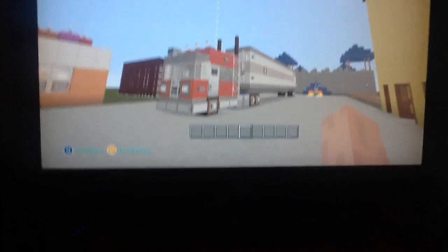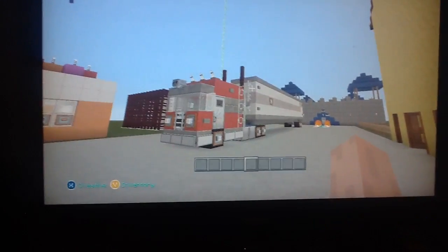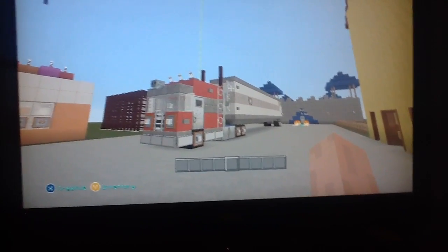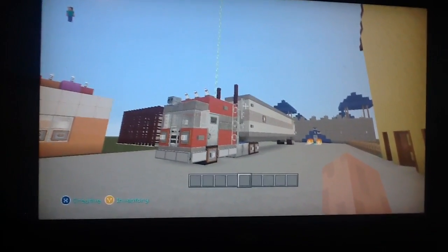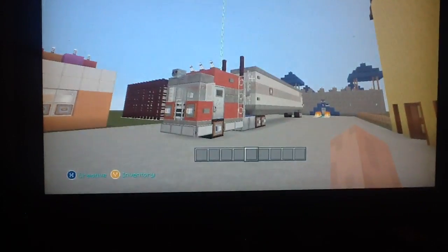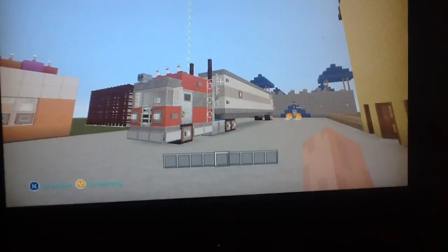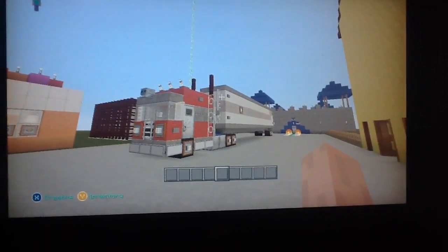What's going on everybody, this is the X-Men here, and I have a very special build that I've done, officially added to my free creation world on my Minecraft game, Xbox 360 Edition. So I went ahead and looked this up on YouTube, followed the instructions perfectly, and this is what I have: G1 Optimus Prime.